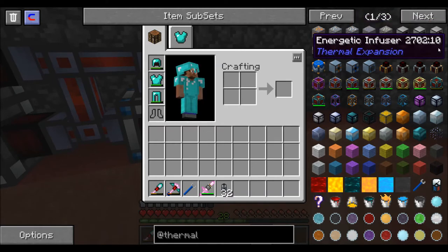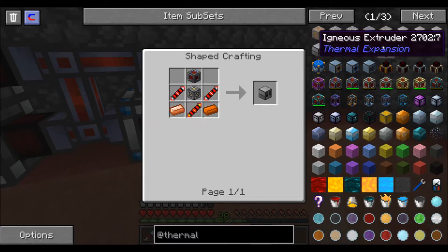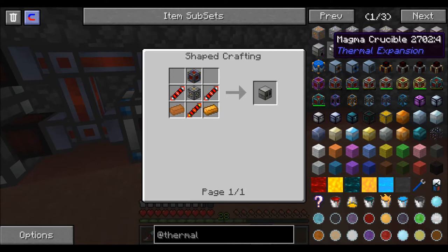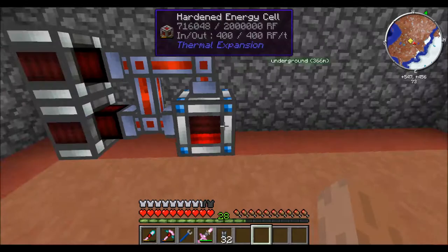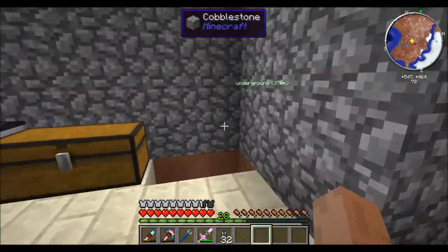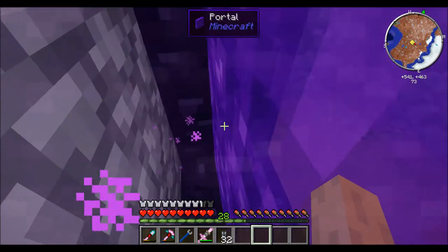Let's see - redstone furnace, pulverizer, energetic infuser. What is this? I haven't even heard of that. Magnum crystal. And I need another rack. I think I should have some left, I've thrown most of it away.